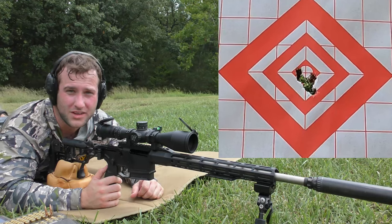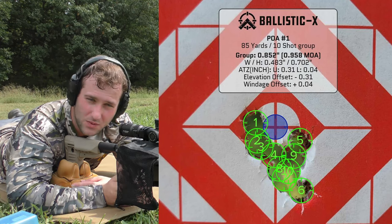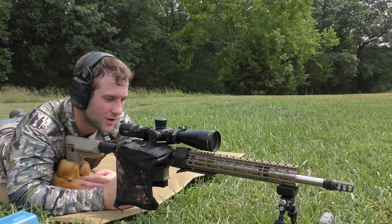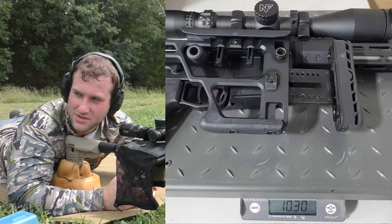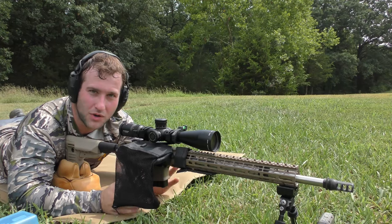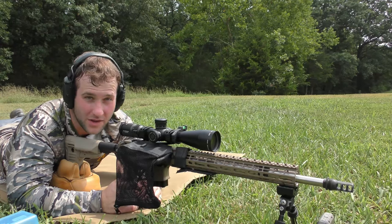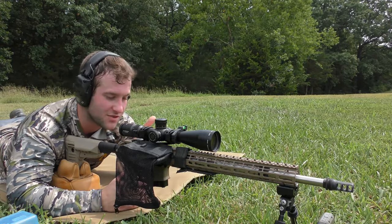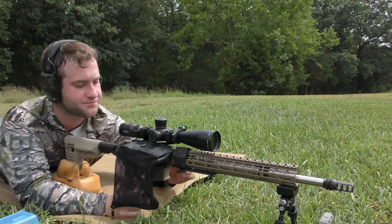The Sig Cross in 6.5 Creedmoor actually cleared one MOA — it just barely snuck in there at 0.96 MOA, technically under one MOA. I need to double-check that the gun is under ten and a half pounds. The only way I had to weigh these things was to stand on a scale with and without the gun and subtract the number. I was using a big shipping scale at work, so I'm going to borrow a more accurate scale. I'm not trying to cheat — it's more for fun anyway, but I still want to play by the rules.